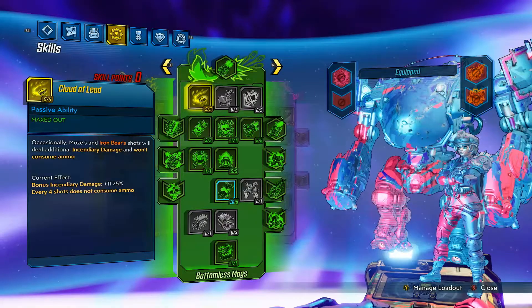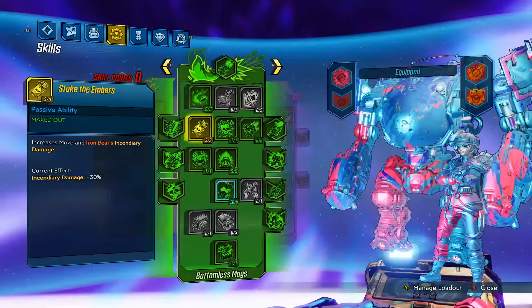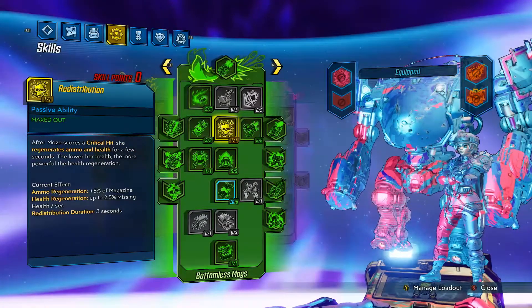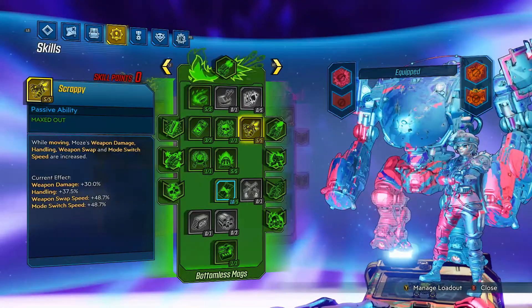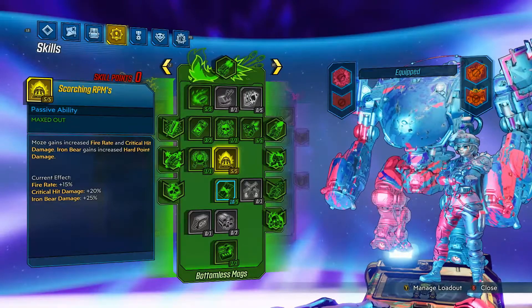Five points in Cloud of Lead for incendiary damage and chance not to consume ammo. Three points in Stoke the Embers for incendiary damage. One point in Redistribution for ammo regen. Five points in Scrappy for weapon damage. One point in Russian Offensive for lifesteal.